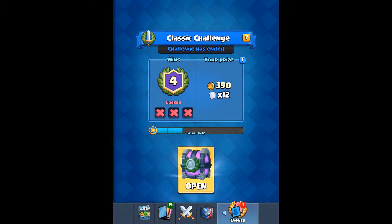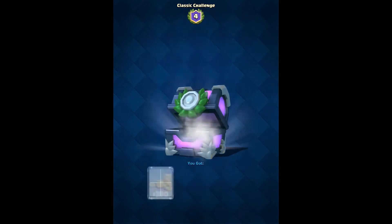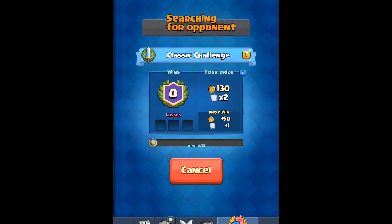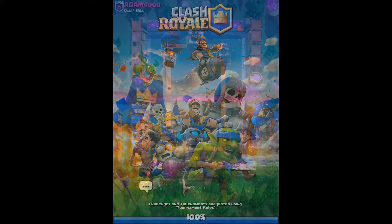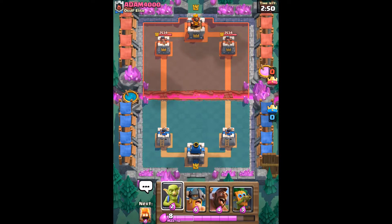We've just ended one game so I need to open this chest real quick — there we go, my steel chest — and let's hop into a battle. Obviously this game is going to be very fast-paced, at least for me, because I need to keep deploying my cards at the bridge.